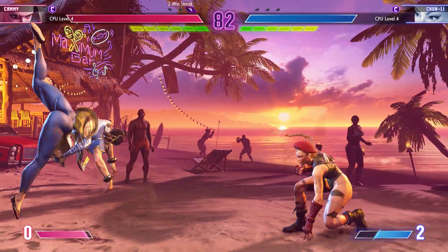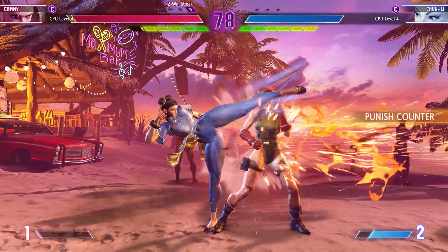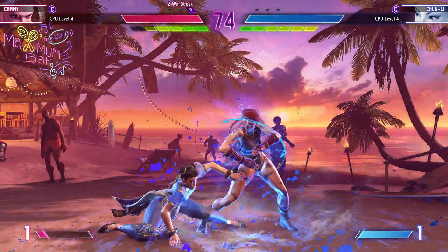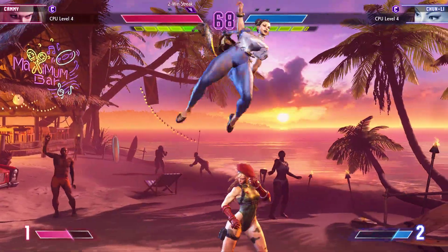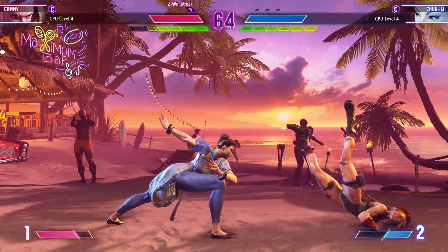Player two is leading in meter, but how will they utilize that advantage? With this kind of gauge gap, they'll want to think about when to use it and not be trigger happy. Player two turns this right around with that super. They timed that just right to get the perfect parry. Nails the parry — now it's their turn to press buttons. Jumps in, hits with the overhead, grabs them.